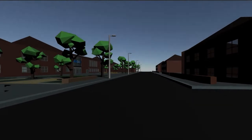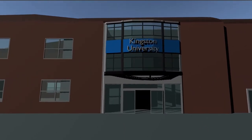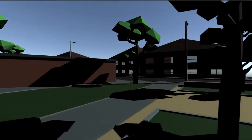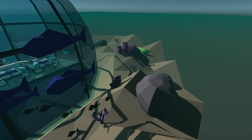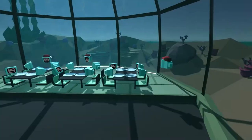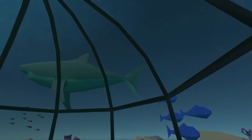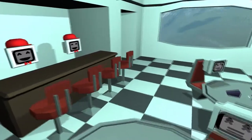Throughout Bear Grylls, you will find yourself in a variety of exotic locations. First, you will find yourself in the front courtyard of the Kingston University Penrhyn Road Campus. Then, you better grab your swimwear, because you're going to be plunged into the deep blue sea inside an underwater biodome. Lastly, hold onto your hats and any other loose objects, because you're going to be battling against the clock and zero gravity in the Bear Grylls spaceport.